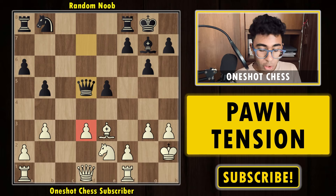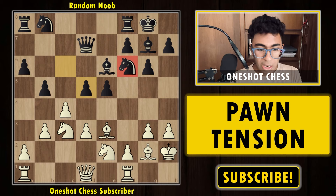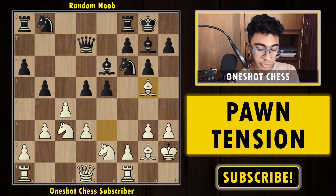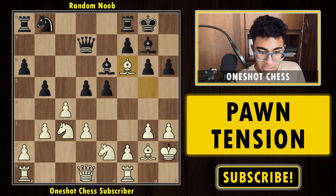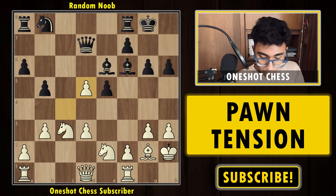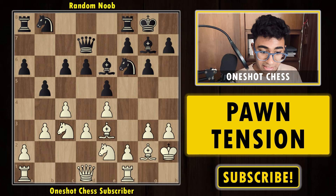If black tries to take anyway — takes, takes, takes — black ends up with a passive position, not much space in the center, and a weak d3 pawn. Going back, after opening up the bishop, if white removes the knight defender by playing bishop g5 — the best move — the idea is to capture the f6 knight and then capture the pawn on d5. This is unstoppable, and after h6, takes, takes, cd5, white can push the pawn or play knight d5, and white is convincingly better.